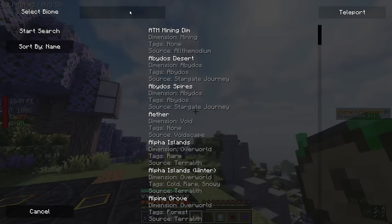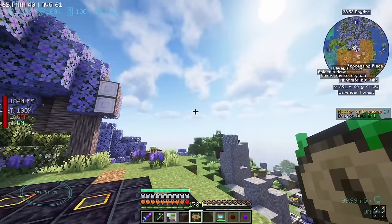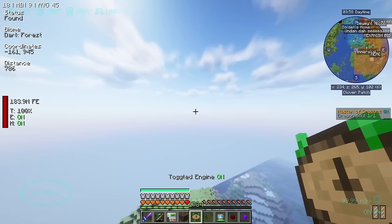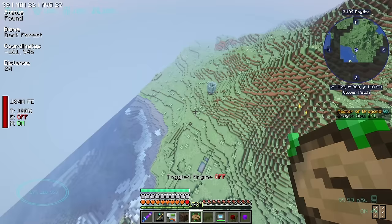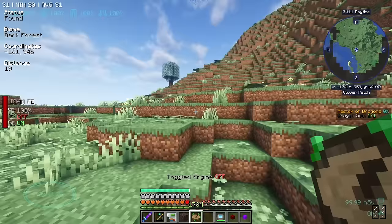Edelwood is found within the dark forest biome — it looks like a small tree that has been chopped in half, and you need to break the branches off and collect the logs. So we need to go to a dark forest. Let's use the nature's compass. We start our search — 1000 blocks that way. Let's activate our super overdrive jetpack and we'll be there in a jiffy.